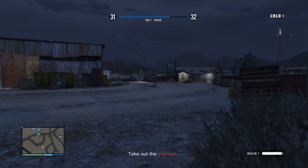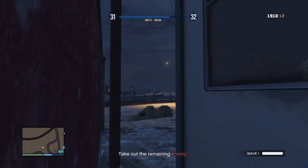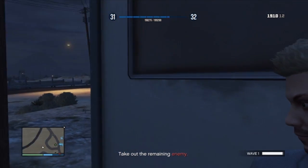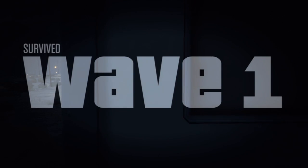So yeah, this is a pretty good tactic. If you've got four people, I would suggest doing that. If you've got two people, just go behind this hut — it is the quickest and easiest way. But if it's four people, do two and two.